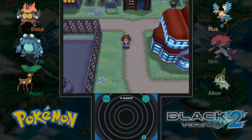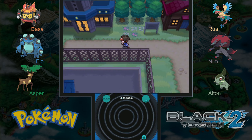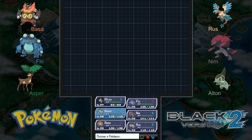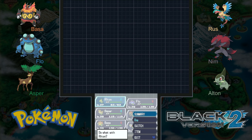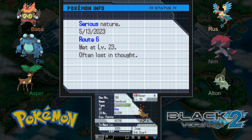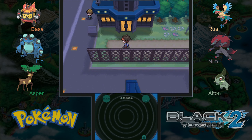Hey everybody, welcome back, this is episode number 22. I am back from my vacation and ready to take on the Mistralton City Gym. I did train up our team a little bit — Alton is at level 37 and the rest of our team is at level 39. So we might be a little under-leveled for the gym, but that can make it fun, so let's give it a try and see how things go.